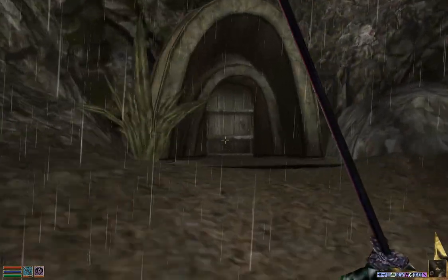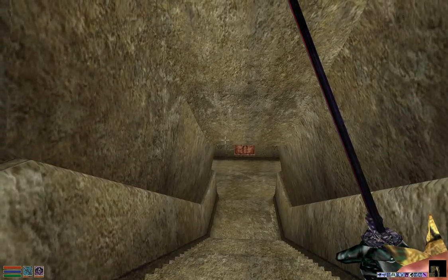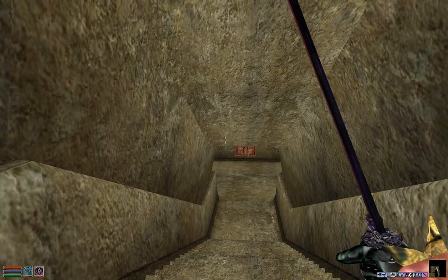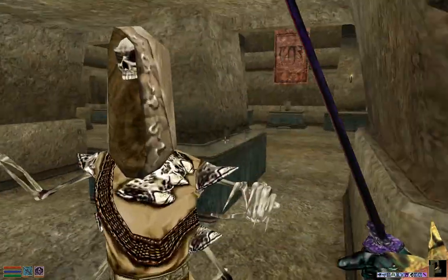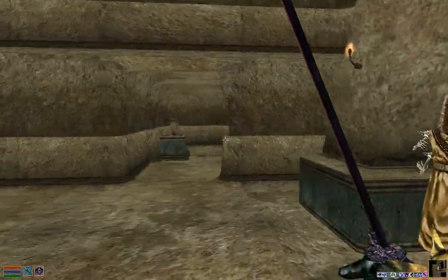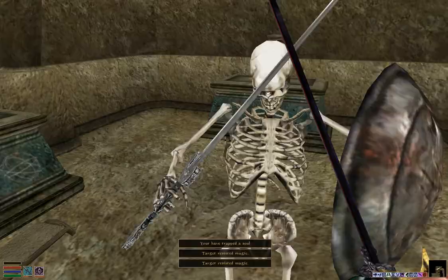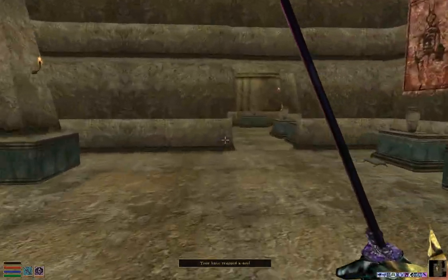Here's the entrance to the Senim Ancestral Tomb. Inside, the ring is on a corpse — I was checking my website for the exact NPC name but it's just on a corpse. There are a bunch of goodies to get in this dungeon. We're just going to clear the enemies out quickly so they don't bother us.